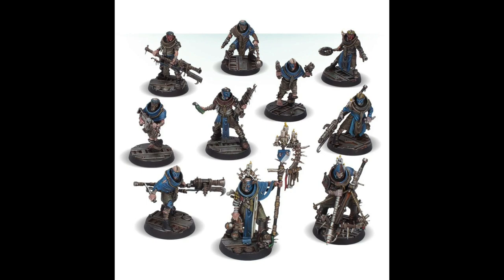We're going to start alphabetically with House Cawdor. Now, House Cawdor are the most hoardy of the six house gangs — they will need to have lots and lots of bodies, always more bodies than the opponent. So that does mean you would probably need two of the starting boxes to actually successfully run a Cawdor gang in a campaign setting.